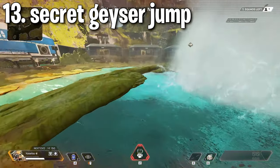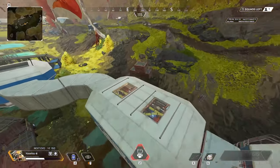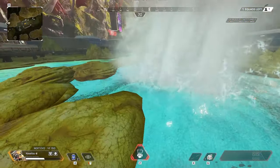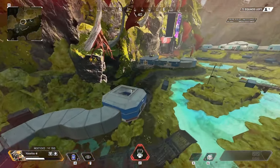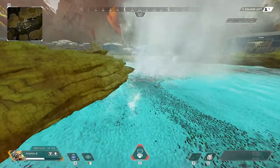Tip thirteen: if you crouch on the sides of the geysers on World's Edge and tuck yourself under the rocks coming out, you can send yourself flying without it being a glide. This means you can tap strafe and use your gun. I don't think anyone in the game really knows this exists, so it could be a really good surprise strategy.